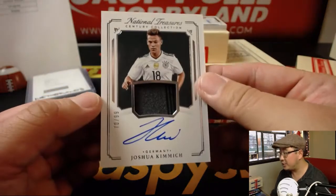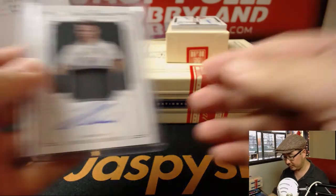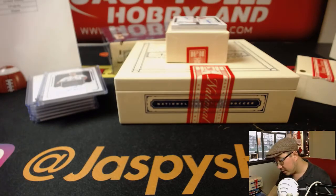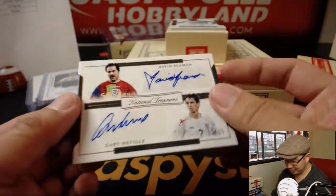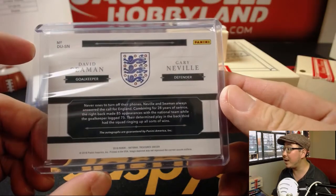70 out of 99: Josh Kimmich for Germany — that'll be for Jeff and the Germans. Two more hits and then the last box. Dual auto: David Seaman and Gary Neville, 3 out of 25 — two old school England players. That goes to Moody. Nice dual autograph for the Three Lions, 3 out of 25.